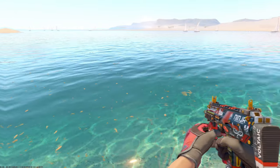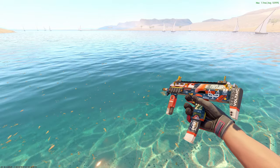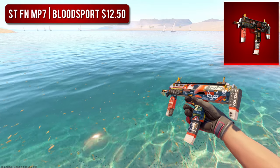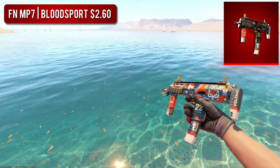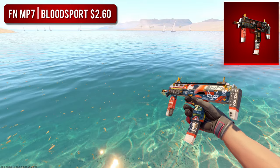Next up, we have the MP7. I'm going to be completely honest with you — there are barely any good red options for this gun whatsoever. For the high-tier option, I went with the StatTrak Factory New Bloodsport at around $12. For the budget option, I also went with a Bloodsport, just in normal Factory New condition at around $2.50. I don't think any of the other red MP7s are worth buying.